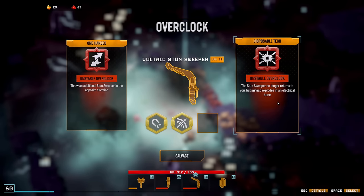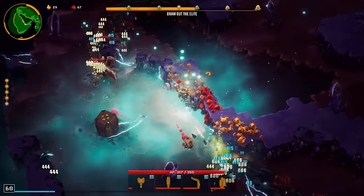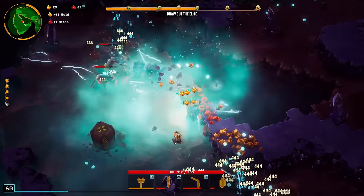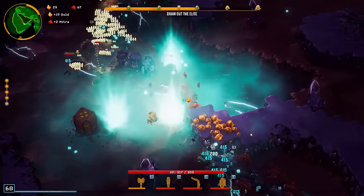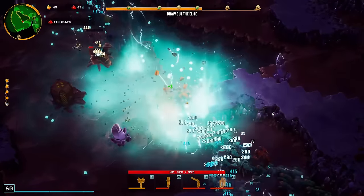We go for double throws — not the explosions. Don't really have damage on this one, so just go double throws to pick up everything. Also, we are level 60! We did it.